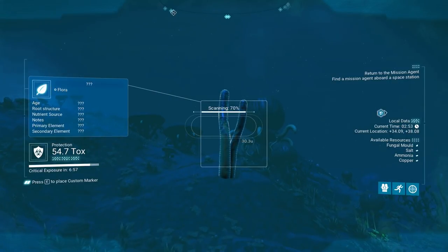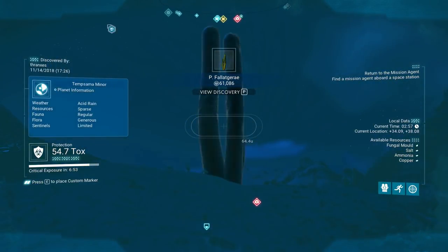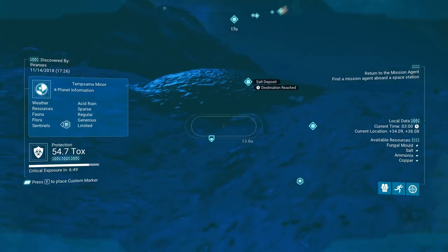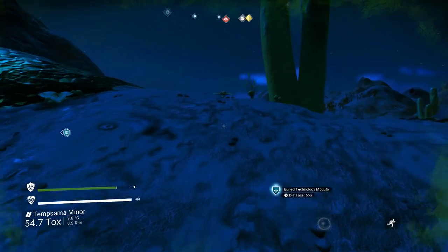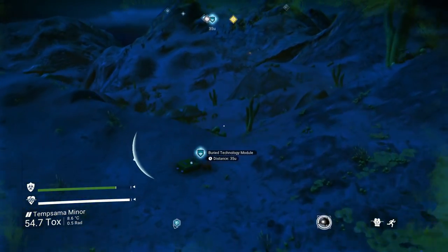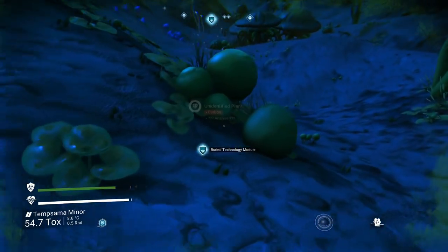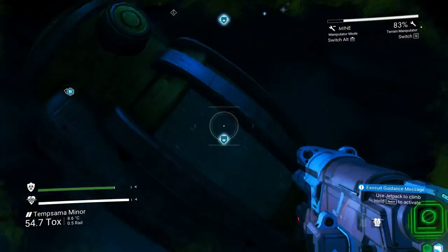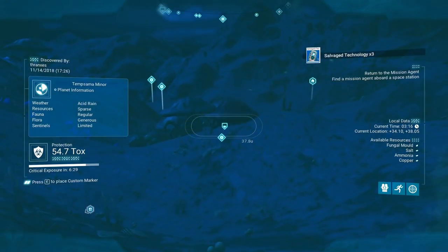I don't really see any fauna but we can go ahead and keep scanning this flora — that's good money. Now it looks like we have salt deposits, but I'm not seeing any of the materials we need to recharge our toxic shield. I think we'll just keep picking up these blueprints for now.